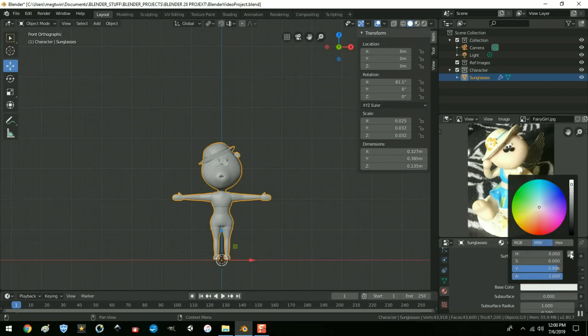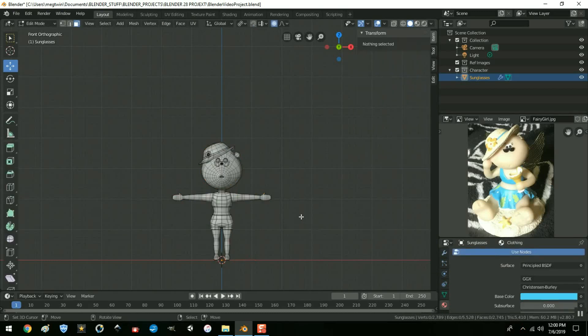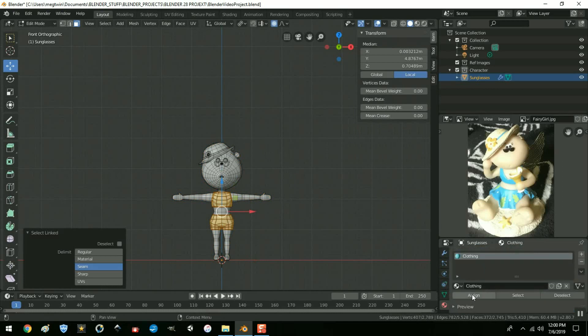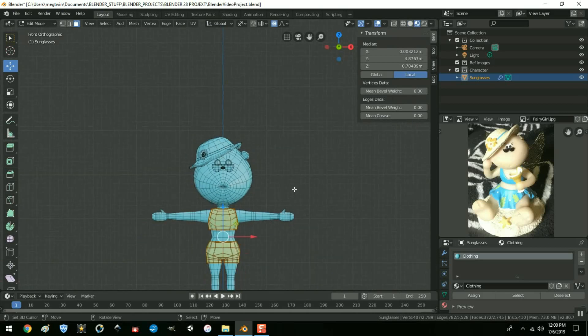I like that kind of blue, so we're going to hit L over her shorts. Let's assign that — go up here to assign. We need to be in look dev mode to be able to see. Oh my goodness, it put everything on her. Let me hit Ctrl I — I'll do Shift L and deselect the eyes, the hat, and the flower.